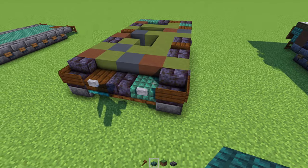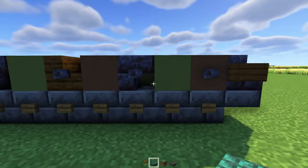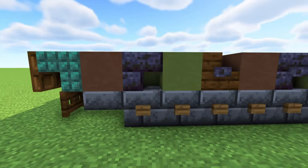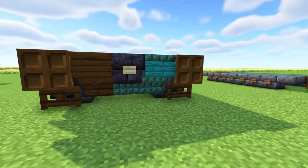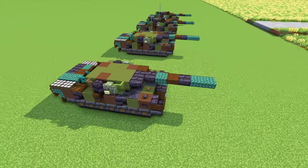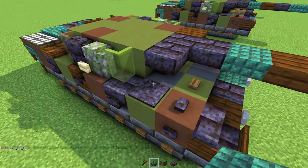Next we're going to build on top — mud flaps in the front, a bit of camouflage and a 3D effect. I'll turn on night vision so you can see more clearly. Mud flaps in the back, some signs, and here's how the other side looks. After that, we're going to add in the turret and also a lot of buttons and a pressure plate.